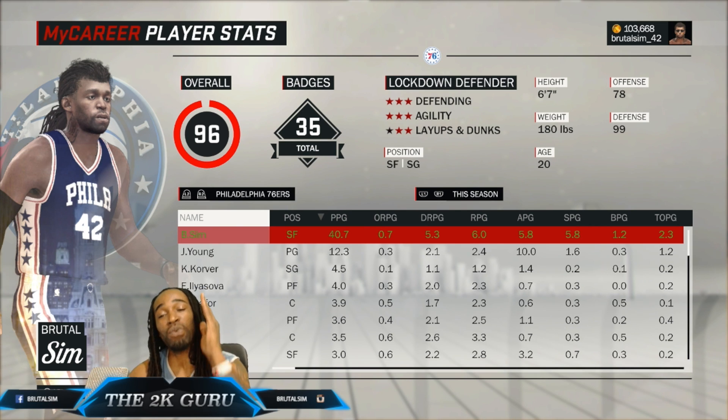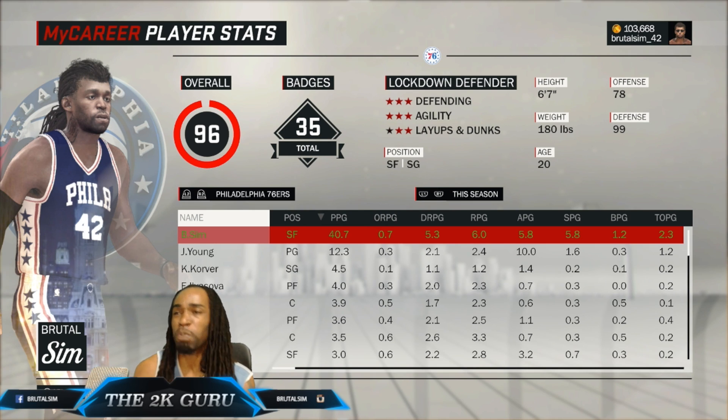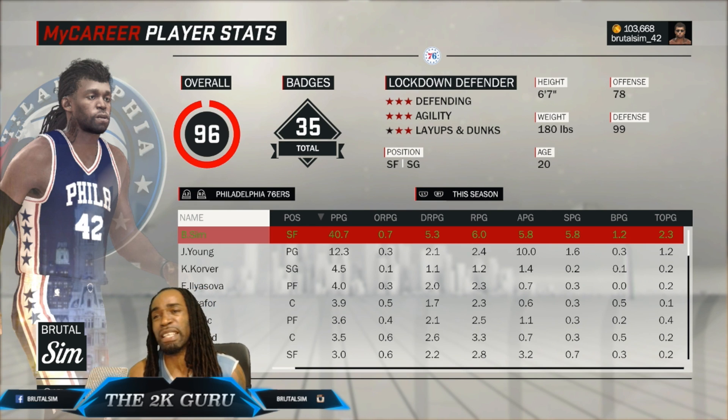I advise that you always, as a lockdown defender, go to the lightest weight possible. The reason people tend to put on more weight is because they want to get their strength up, but this game is about speed. Speed wins. With the strength you get from this lockdown defender, it's stronger than anyone this game will match you up against at small forward or point guard. The only people probably stronger are centers or post players — power forwards — and you're just gonna spam steal on them anyway.